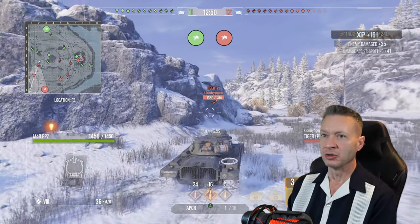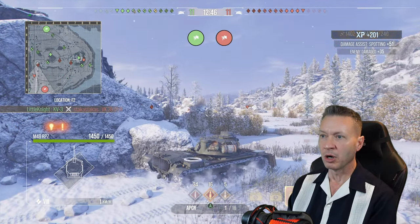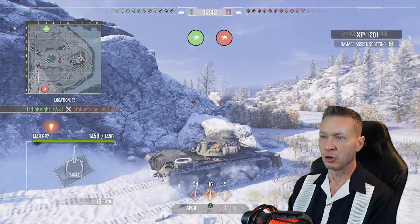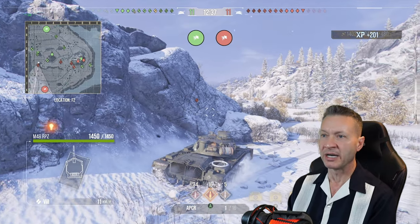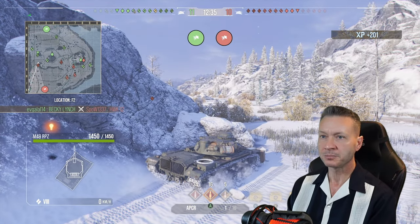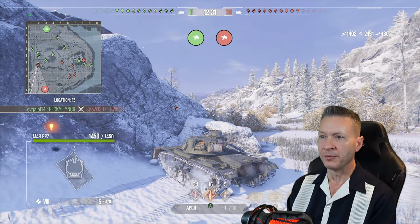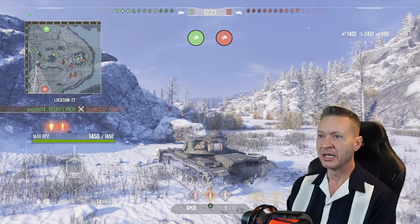Like I was saying, we've got the hill somewhat controlled on our back left side, so that allows us to push up here. And with no arty, I think we're safe to come up there. Who else is up there? We're trying to get some more spotting assist. It always comes down to spotting assist for an ace tanker battle. You want to get up there, use your camo, view range, armor — whatever you've got — to play it safe, play it smart, and spot the enemy.